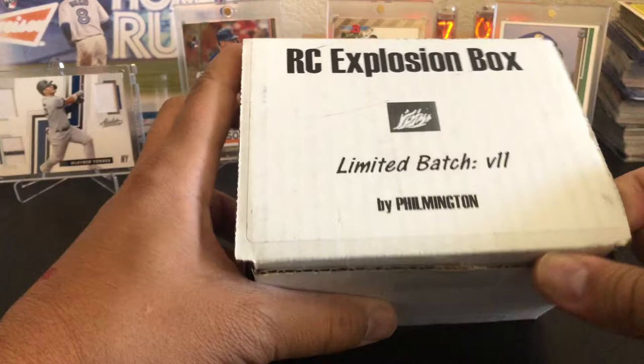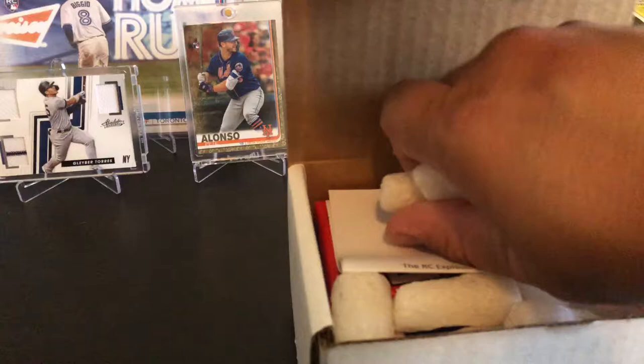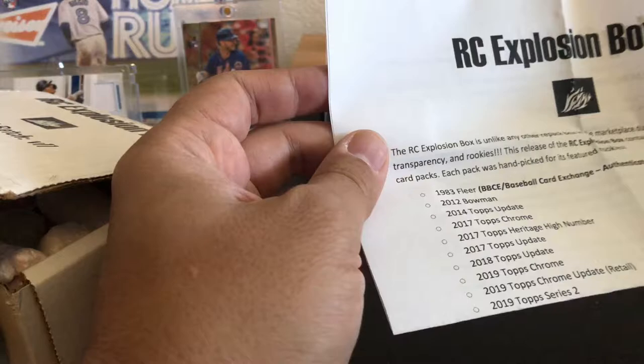This is my first Rookie Card Explosion by Philenton, Volume 11, November 2019. I've been looking forward to this. I've got some delicious peanuts, and it looks like I got the Fleer — very nice — instead of the '84 Topps.